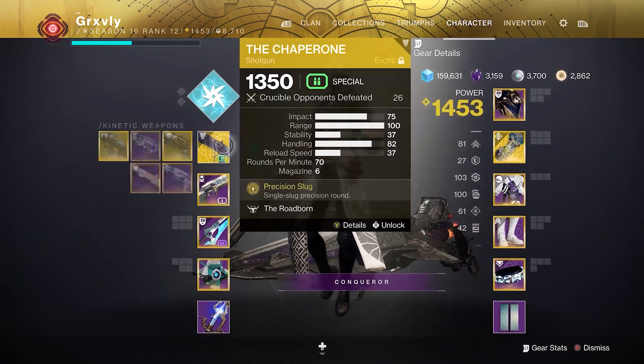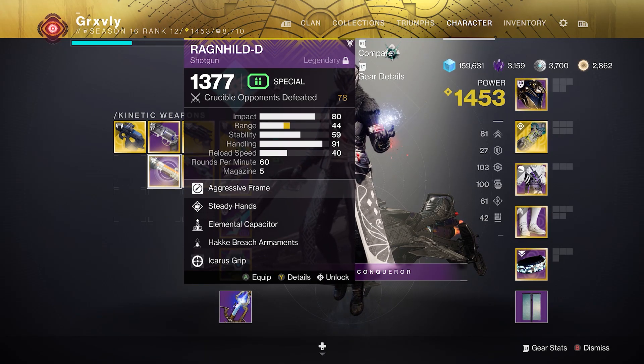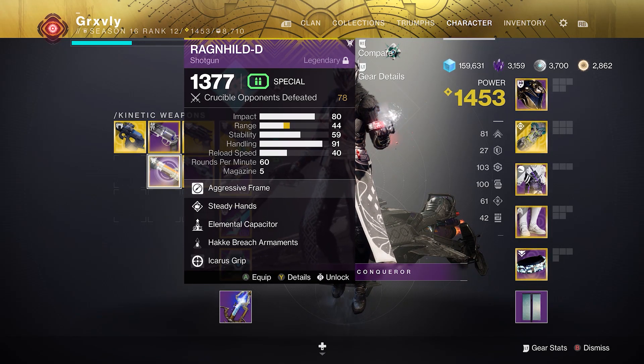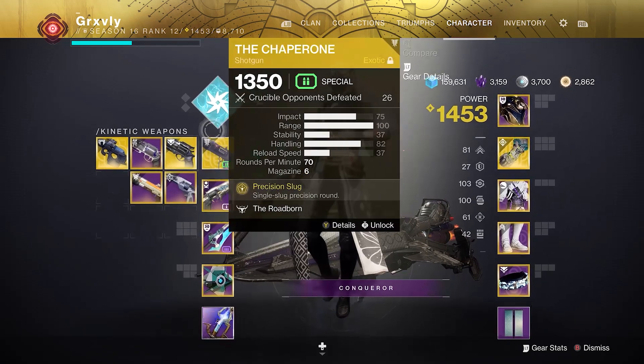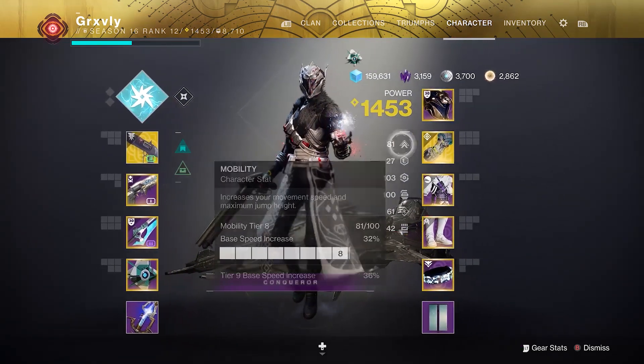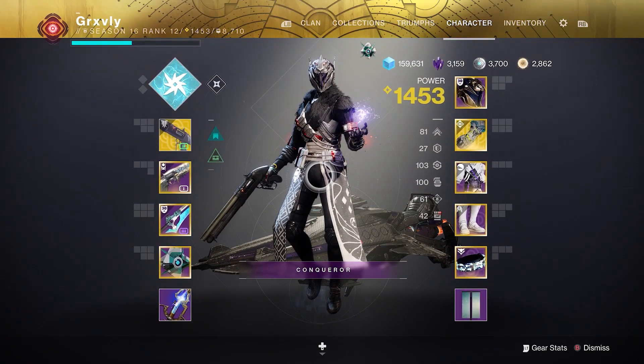I think this hand cannon is going to perform a lot better than it used to. I'm going to be pairing the Waking Vigil with the Chaperone — not the Ragnhild this time — because unfortunately Ragnhild just got nerfed. The zoom they had on it was an accident, which I kind of assumed. I'm also going to be using bottom tree Stormcaller, Ophidian Aspects, and the armor mods shown on screen. Anyway, I'll see you guys in the Crucible.